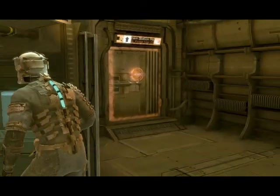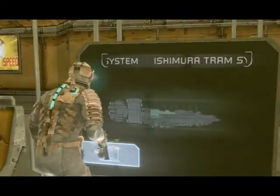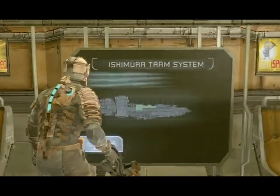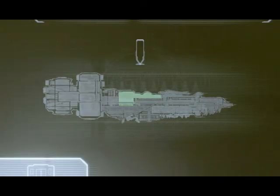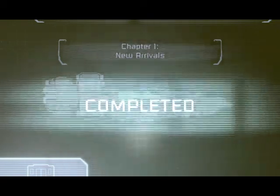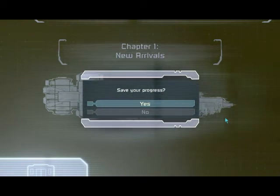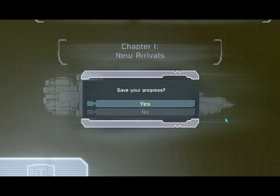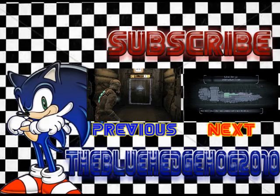Not much else we can really do right now except get on the tram and prepare for chapter two. And that's the end of chapter one — New Arrivals. This is a good time to actually end the video. So in the next video we will encounter chapter two in Dead Space. Until then everyone, this is the Blue Hedgehog 2010. I hope you're all having a wonderful day. Good night.